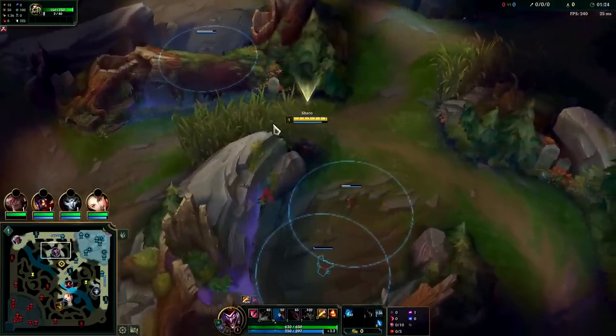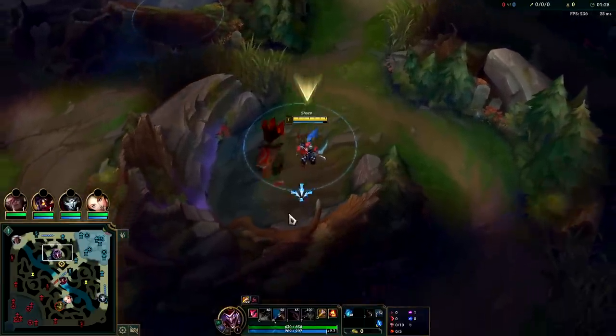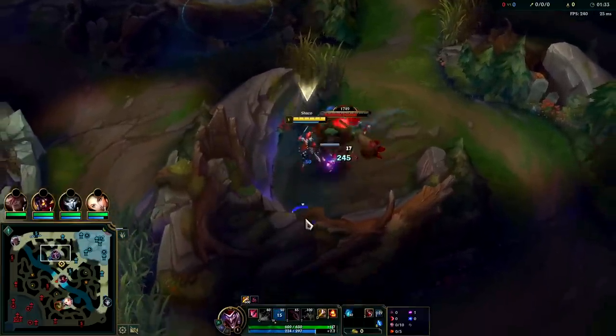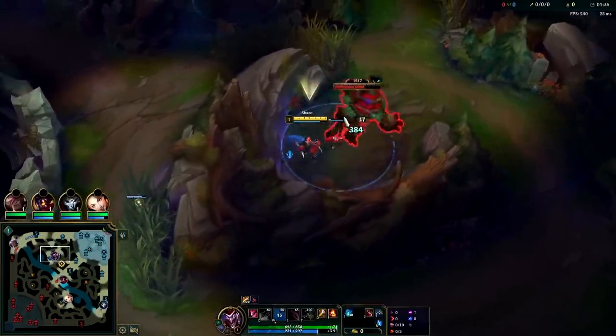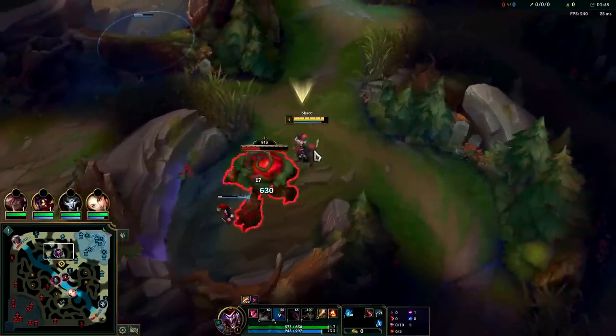This box is going to disappear because I laid it too early — not a huge deal, I'll just have to smite the red buff. That's why you need to pay attention to the timer. You see how it autoed me even though it's feared? They need to fix that — it's really dumb. You can't really CC monsters out of their autos anymore.